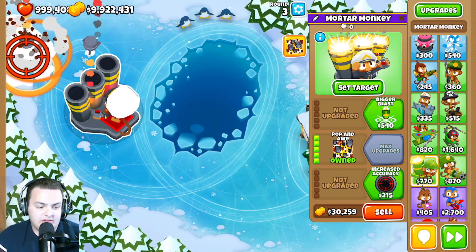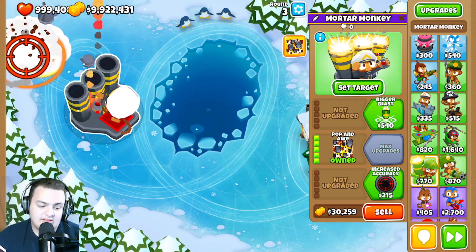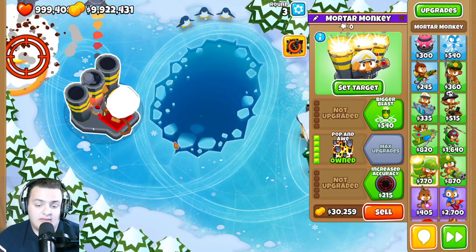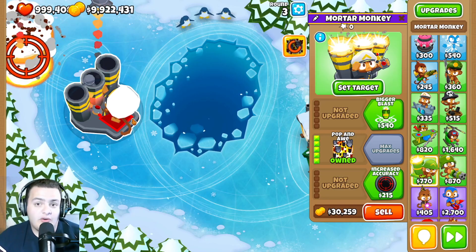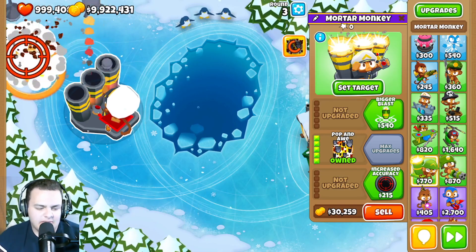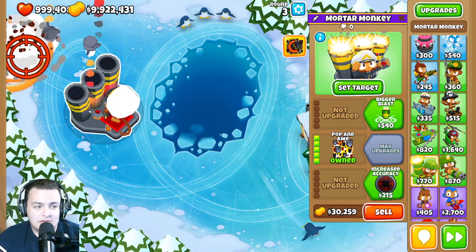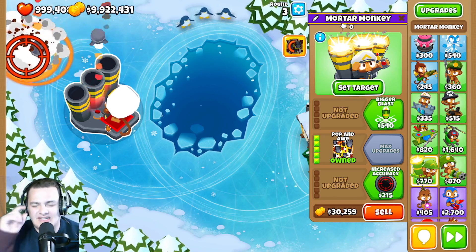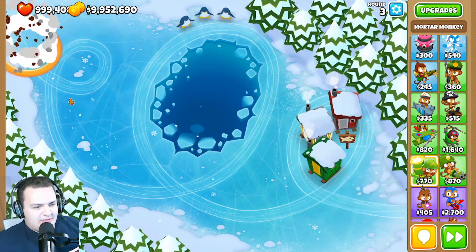The cooldown delay was dropped from 0.27 to 0.0675. However, the 0-5-0's lead damage was reduced from 4 to 1, damage on fortifieds reduced from 4 to 1, and MOAB damage also reduced from 4 to 1 — so this tower is actually quite a bit weaker overall despite the slightly bigger radius.